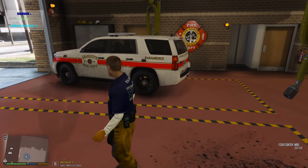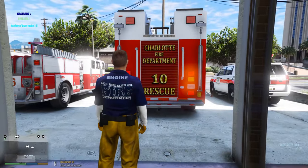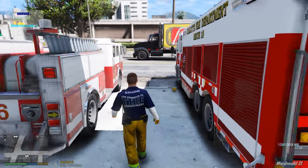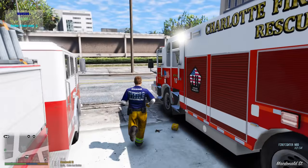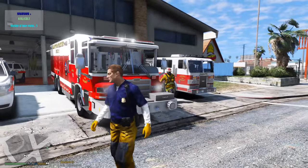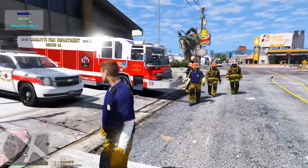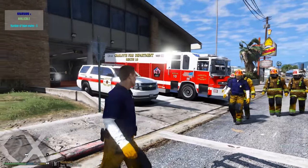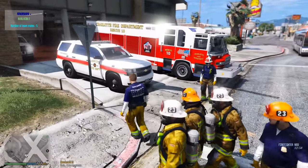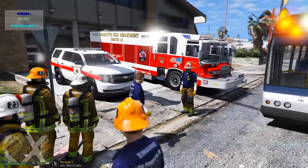We have our SCV paramedic unit there, we have our rescue truck here, we have our fire engine over here, and we also have another paramedic unit parked out here. These Charlotte textures were provided to me by Doug, so big shoutouts to Doug1637 for another awesome texture pack — I really appreciate you always hooking me up with some awesome skins.